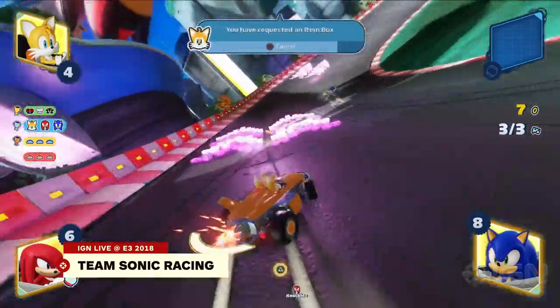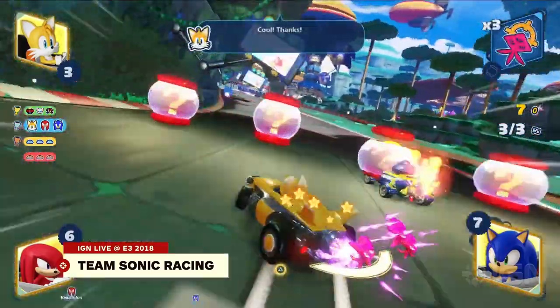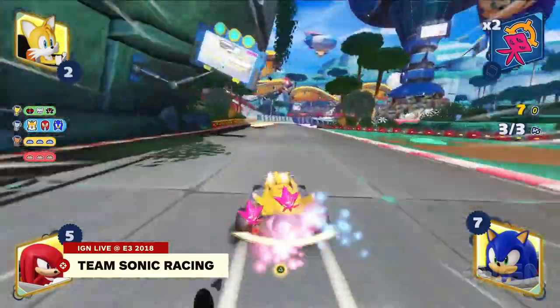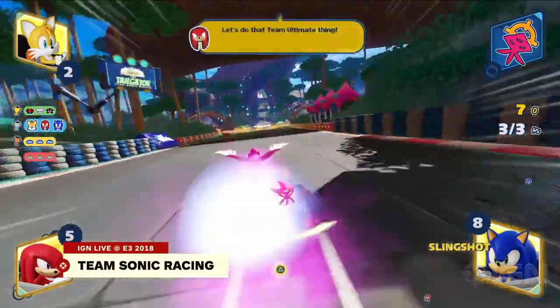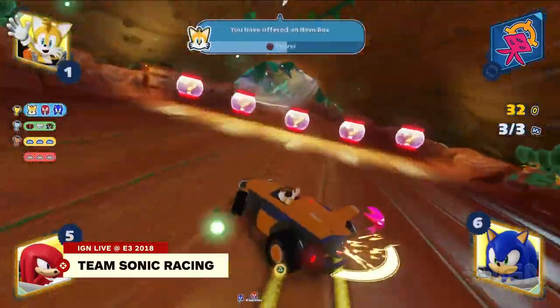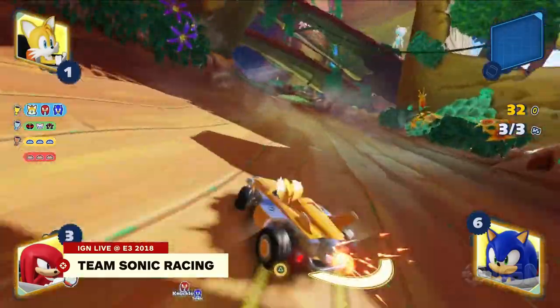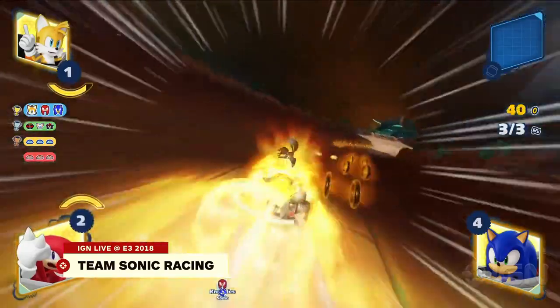Obstacles like grass — a technique character is able to go across them for a limited time without being hindered in speed. Sonic has the highest top speed in the game but would be slowed by grass or other obstacles. Power-based characters have access to a couple of extra Wisps and can drive through some obstacles without being hindered.